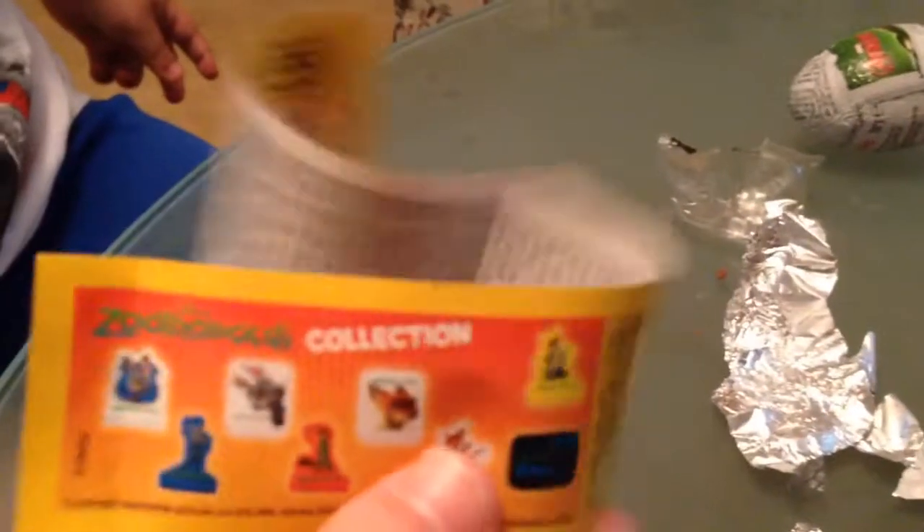It has stickers right there. We thought you could get figures, but it looks like it's not. Oh, that's a cool eraser. I like that one and that one, but I got that one. I'm hoping for that one too. There's Nick Wilde and Judy Hopps. That's pretty cool. This chocolate is great.